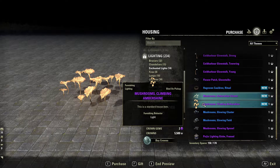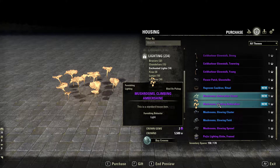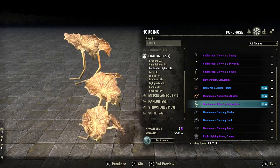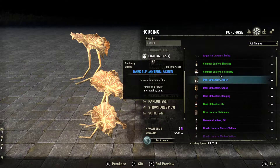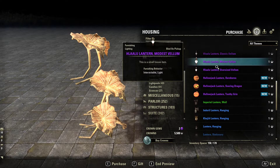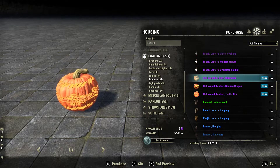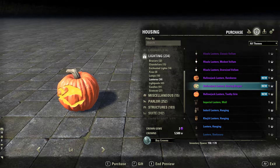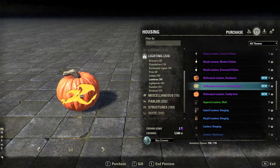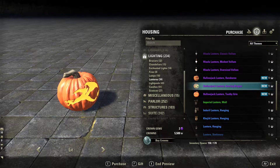There's also these luminescent mushrooms. I'm not sure if these are actually new or if they're just a returning item — I don't recall seeing any, but they're pretty cool. Then we go to Lanterns, and these are really cool. They're little pumpkins, little jack-o-lanterns. I don't know if they had those last year, but I certainly don't have any and I don't recall ever seeing any in anybody's house, so that looks really cool.